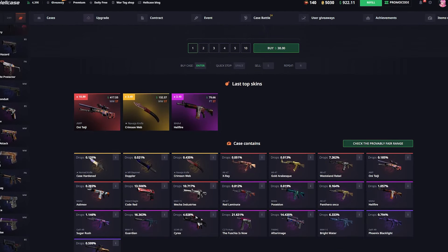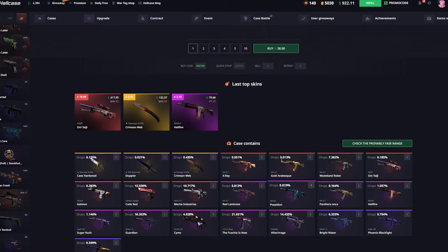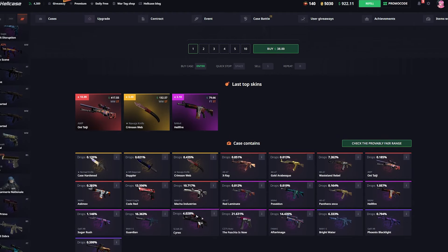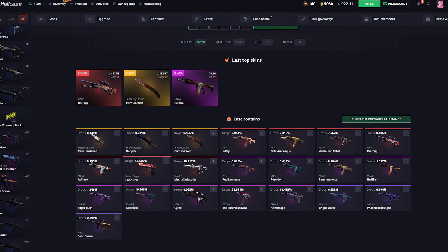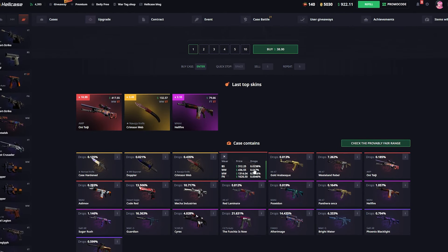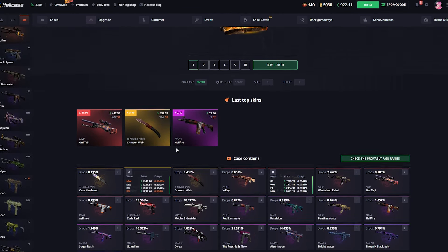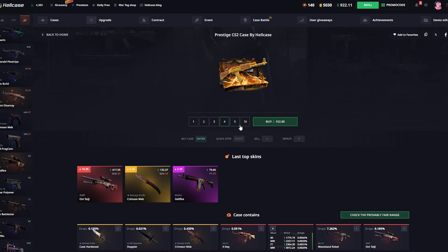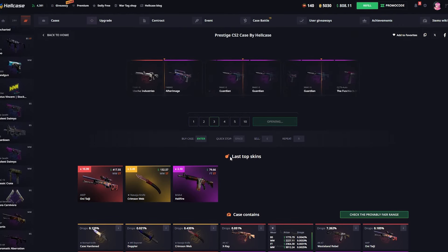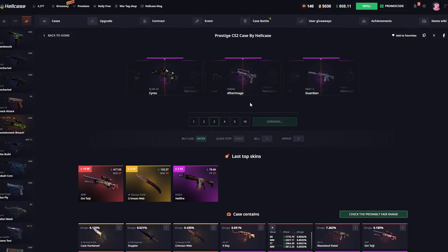In this video we're gonna be spamming prestige cases, trying to actually make profit and hopefully get a good drop — like a zero-point-something percenter. Most of the time we're gonna see some bad scans, as you can see here: 21%, 16%, 13%, 10%. But there are some decent ones — if we can hit any of them they're gonna be crazy, with prices in the thousands of dollars. Let's hope we can hit one.